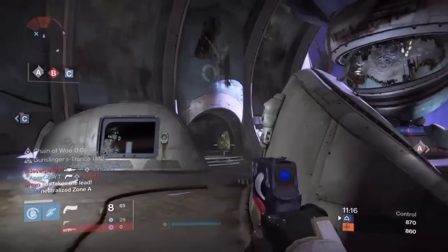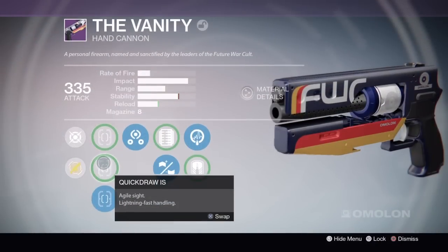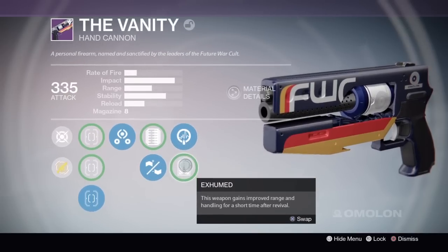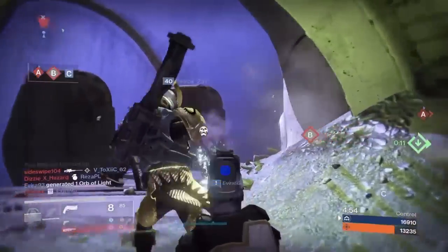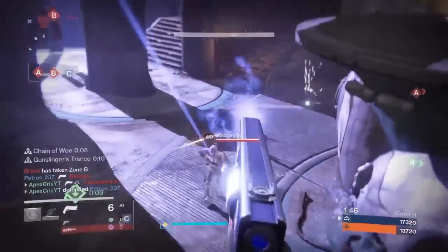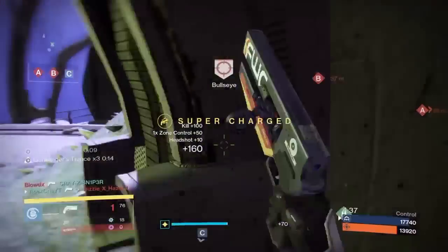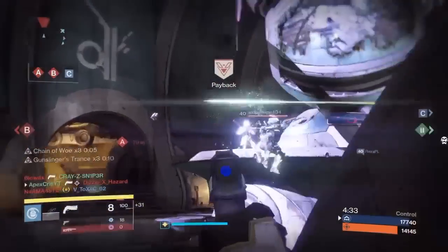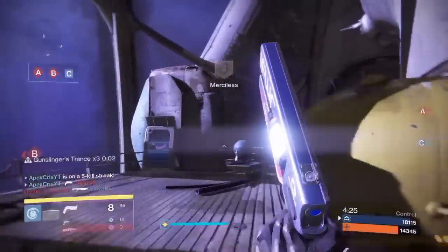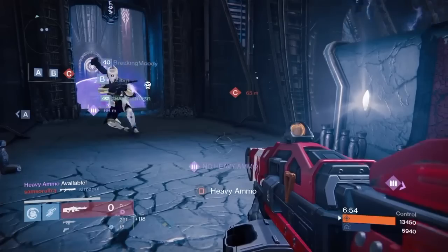Moving on to number five is the Vanity hand cannon from Future War Cult. It's of the same archetype as the Eye of Luna and Imago Loop, dealing 57 damage to the body and 86 to the head — one headshot and two body shots to take out a guardian. It comes with Third Eye, Rifle Barrel, and Life Support. Rifle Barrel gives a significant range boost, which is especially important for Omolon hand cannons with their low base range. Third Eye keeps the radar while aiming, and Life Support occasionally restores health on kill when low — a real lifesaver.